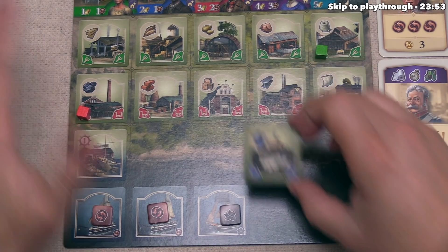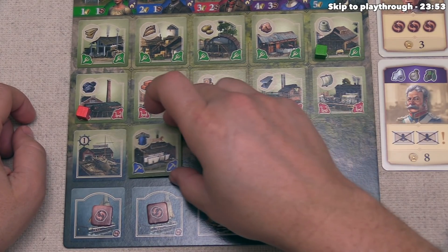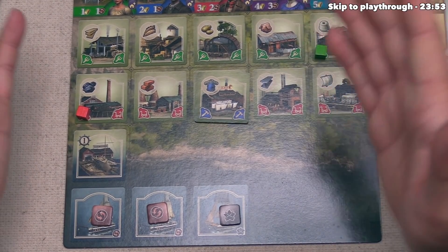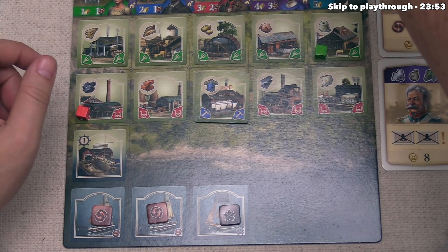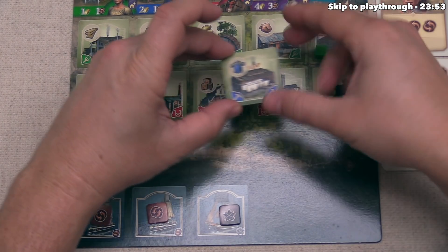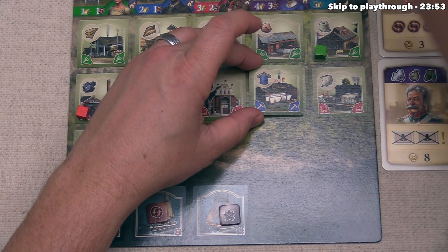When placing a tile, it cannot go into the water — that's where ships go. You can put it on the shoreline, cover any of the pre-printed spots, or cover a previously placed tile. If a tile was already placed, you can put this on top of it, and that previously placed tile goes back to the main supply where somebody could build it again later.